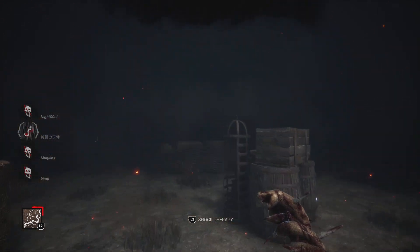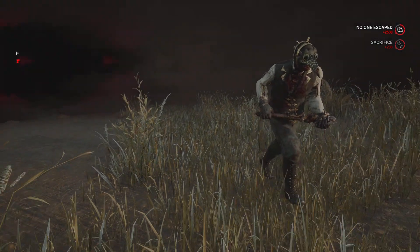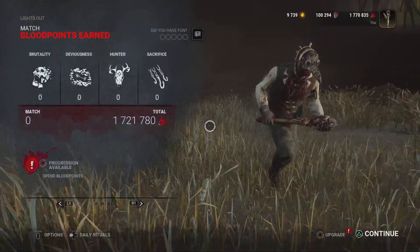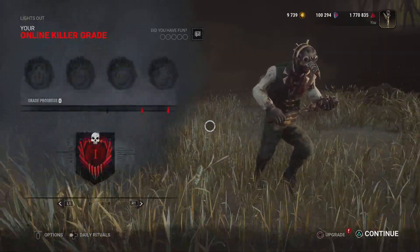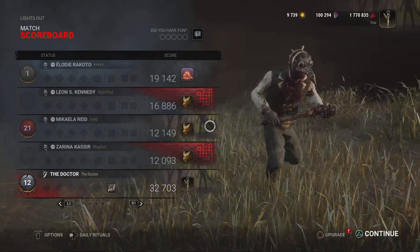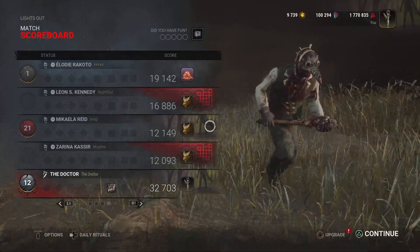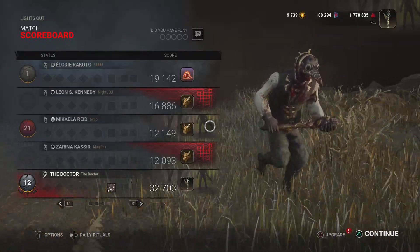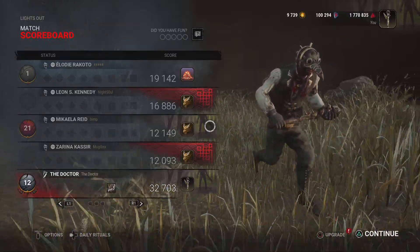We don't have anything to amplify our Static Blast range — no add-ons — but we didn't need it. So how do you track when you can't see, when survivors don't leave scratch marks and all you have is blood and your eyes? One of the ways you track is with Doctor — the Illusionary Doctors give you enough information. We got information from Illusionary Doctors numerous times to let us know where survivors were, when they weren't necessarily next to gens, and it absolutely secured the last kill in that game.